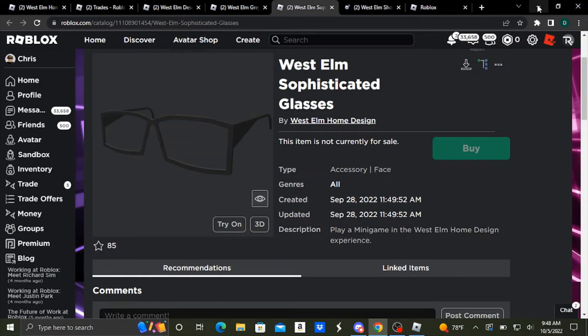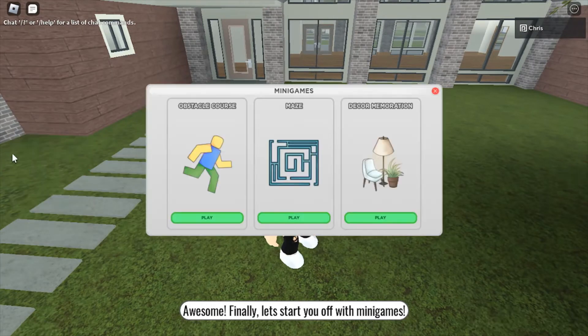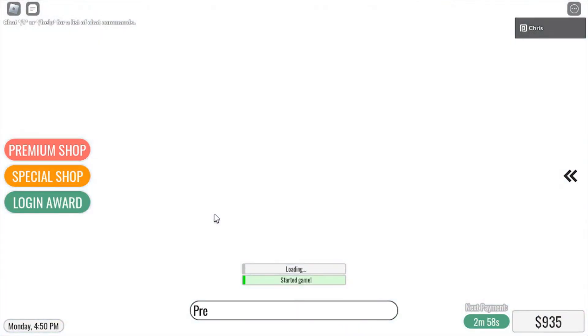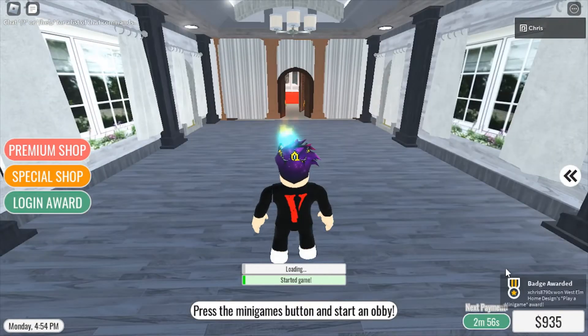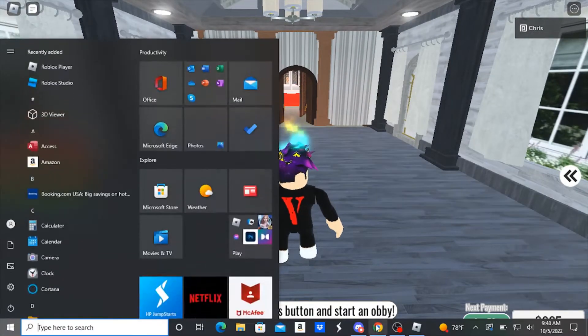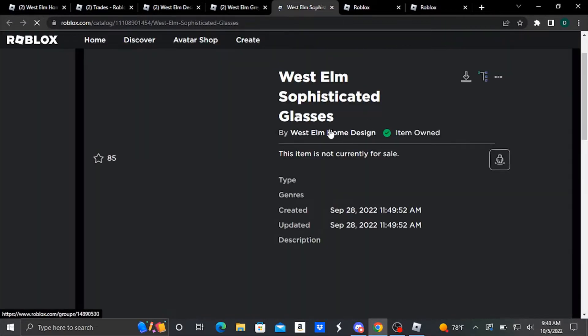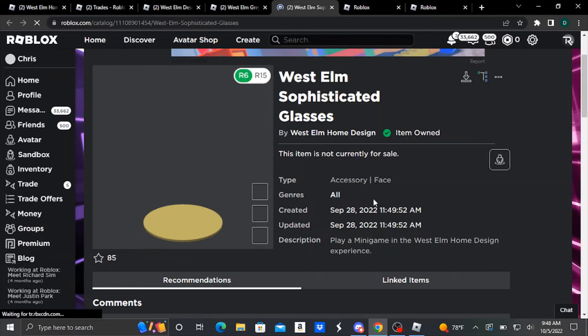To get the Sophisticated Glasses, you have to stop editing, go to Minigames on the side, and then go to any of them — we're going to go Obstacle Course. As soon as you go to the Obstacle Course, you'll get the Sophisticated Glasses. We got the badge — refresh the accessory — and there, we just got the accessory. You just have to join a minigame.